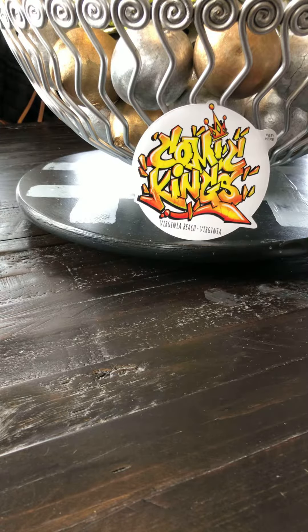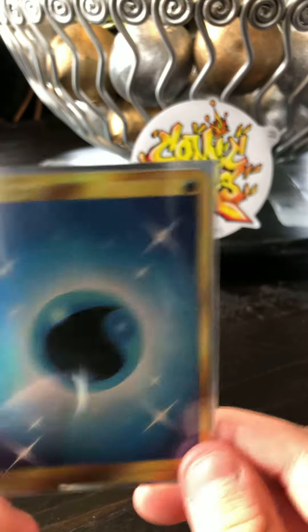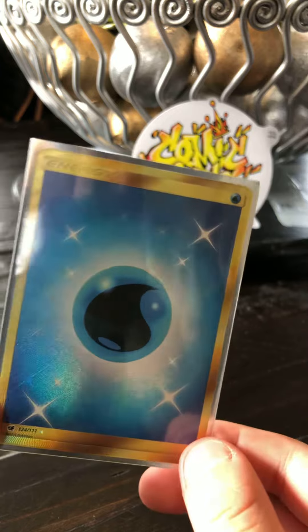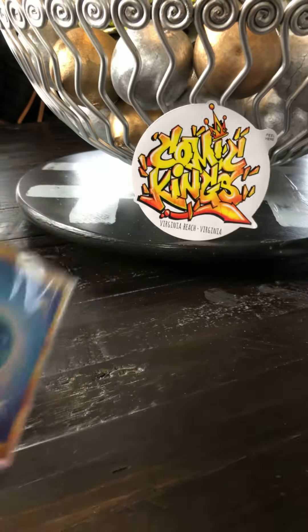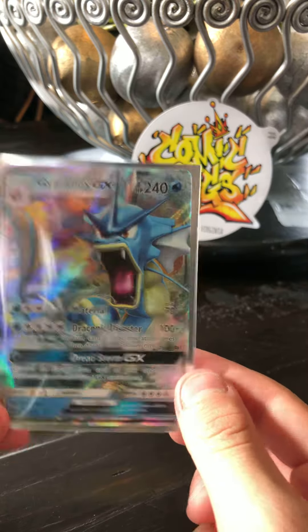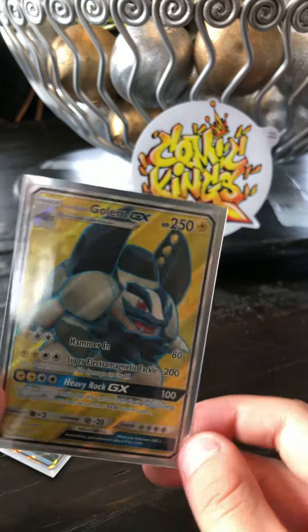Starting out, this is from Crimson Invasion. We got the Water Energy Golden Shiny Secret Rare from Crimson Invasion. We got Gyarados GX from Crimson Invasion, and an Alolan GX Full Art from Crimson Invasion.